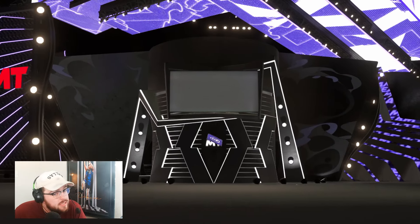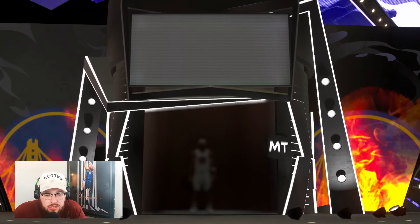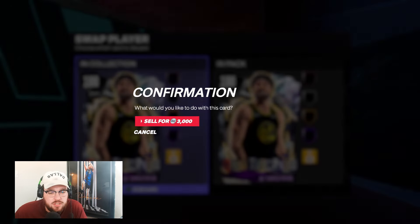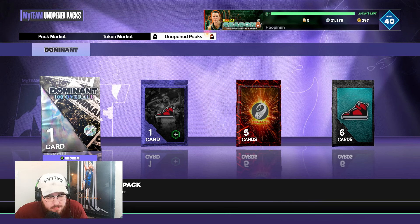Opening this 100 overall up — who is it going to be? Shooting guard, Western Conference — it is Klay Thompson. That's not a great 100 overall. I feel like you're much more likely to get Klay than you are to get Bulbul, or 100 overall David Robinson, or 100 overall Yao Ming. Instead, we get a duplicate 100 overall Klay — he already has 100 overall Klay. What a troll. That is just really unfortunate.